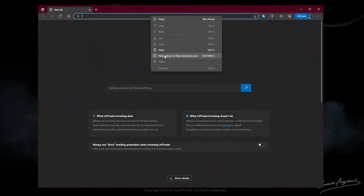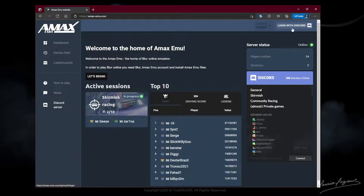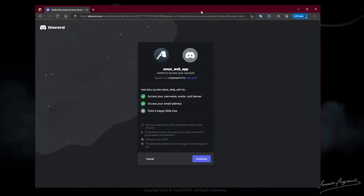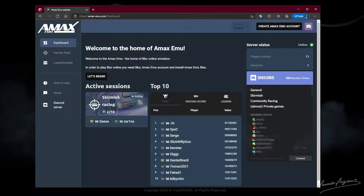The first thing you're going to want to do is go to the AMAX website, which is amax-emu.com. You will need a Discord account to get started. You can hit Authorize, and it will use your Discord information to not only make an account, but you will also join the AMAX Discord server so you can keep up with the news and all that sort of stuff.